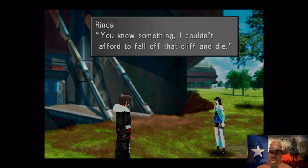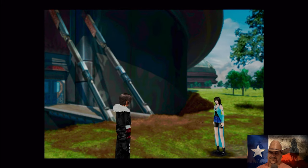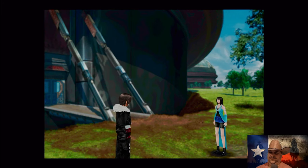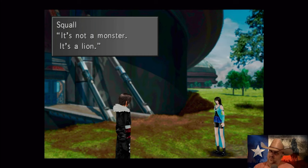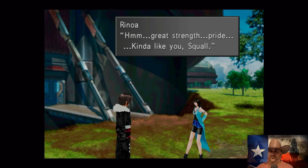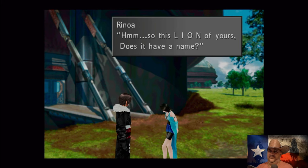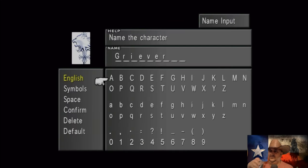Of course you know something — I couldn't afford to fall off that cliff and die. I have something very important that belongs to you — can't die until I give it back to you, right? He gave it to me. Squall's like 'I'm gonna kill him.' Oh yeah, that's my favorite ring — you better give it back! It's a cool-looking ring — what's this monster on it anyway? It's not a monster, it's a lion. His last name is Lionheart — lions are known for their great strength and pride. Kind of like you, Squall. Griever — I guess we can call it that.